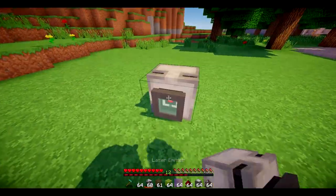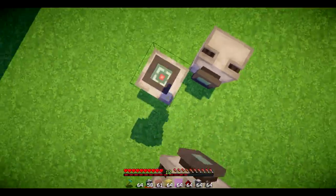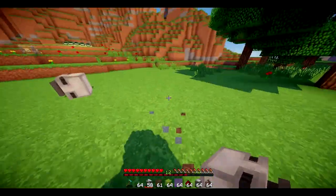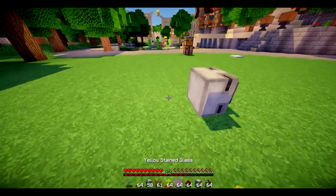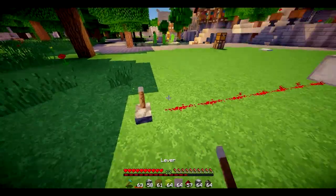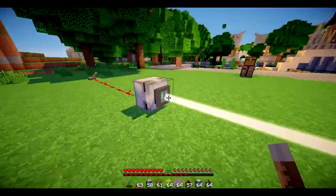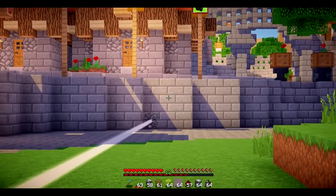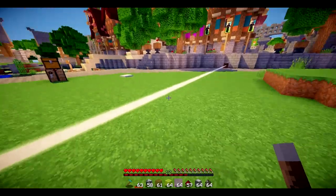The first thing we're going to do is place a laser emitter, and as you see, it places in whatever direction you're looking when you place it. So basically we've got this nice looking block right here, and then if we get a little redstone trail behind it and put a lever on the end, once activated it builds this laser, and as you can see, it will break through anything in its path.